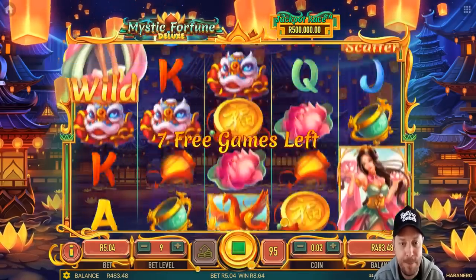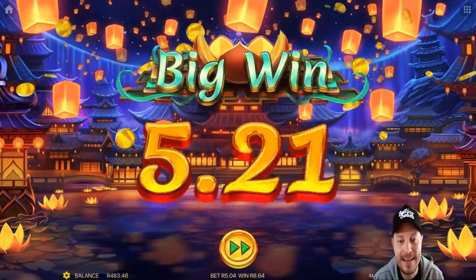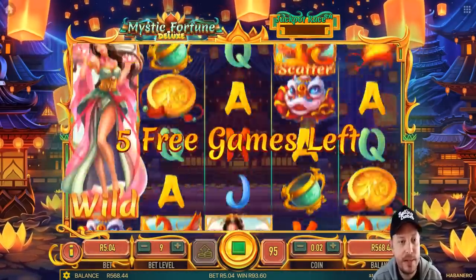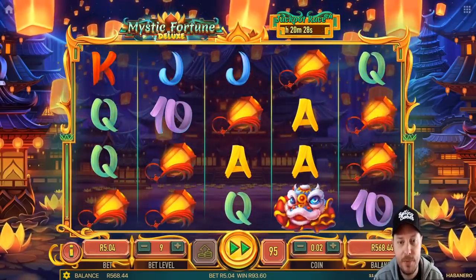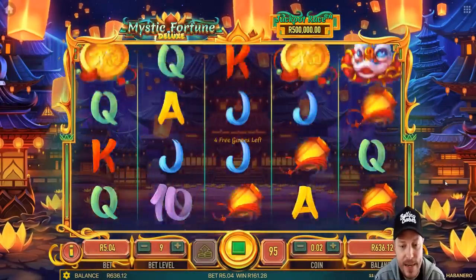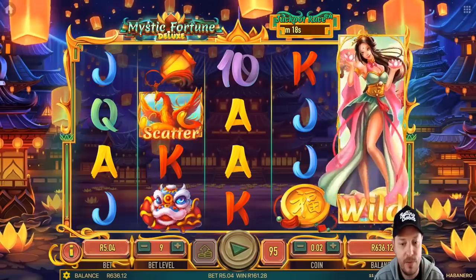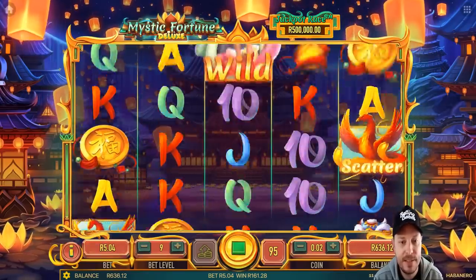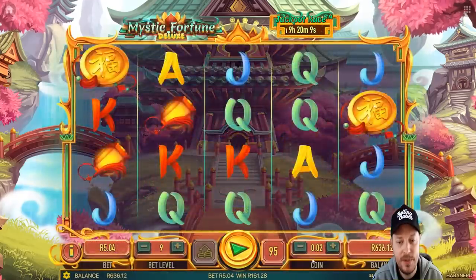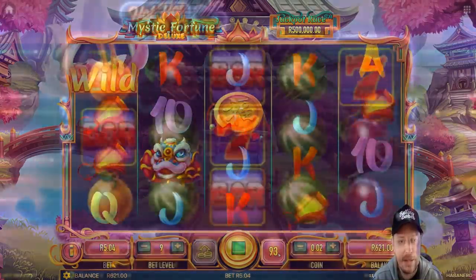A couple of kings there. Seven left. That's going to pay right, I think. Not as big as I'd like — it's going to be 84 rand. We'll take that of course, but I'm really hoping for a nice big one. Come on, Mystic Fortune, you've got to have another one in there for us with some lanterns. There we go — another big one, 67 rand. So we've won 160 bucks so far. There's only a couple of spins left, two free games left. Doesn't look like there's going to be too much else in this one. 160 bucks — we got the feature really early after just five spins. Got to take that one.